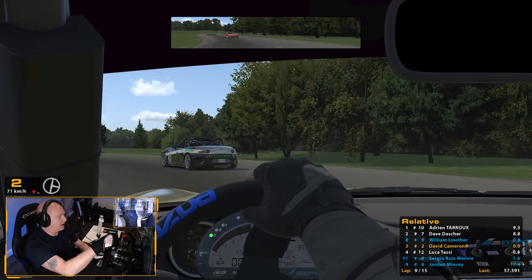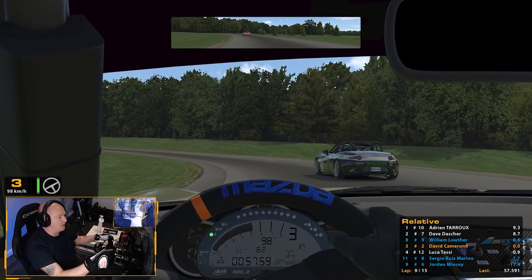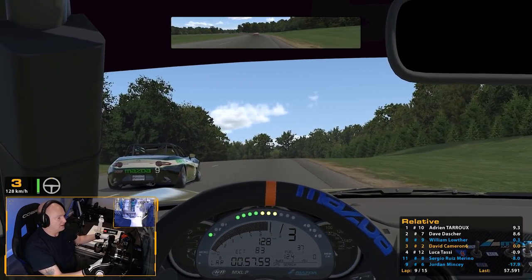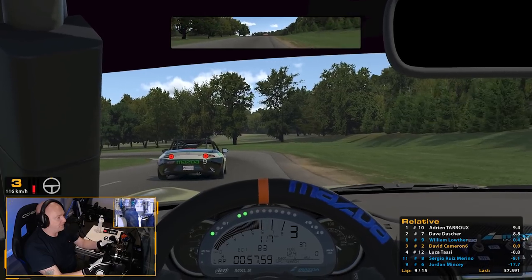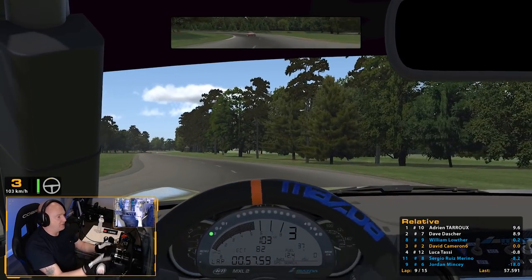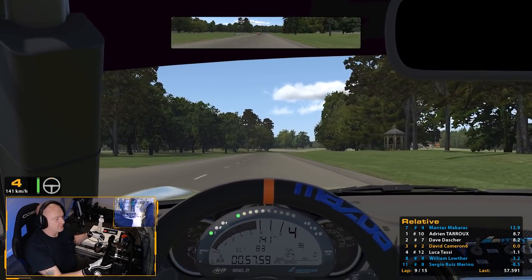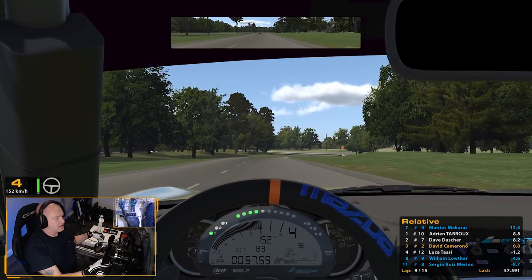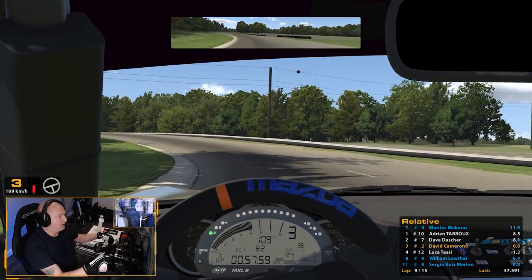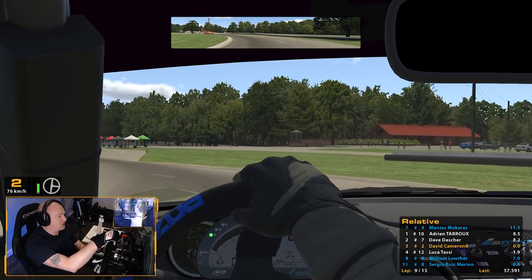However, we do have a back marker. If this guy holds us up, then we may need to worry about Luca once more. This guy's not going to give it up, so we'll just let him drive himself off the circuit and we'll take that position. So that's up to a podium, and we've not had to do anything apart from that one overtake on Luca, which was relatively straightforward.